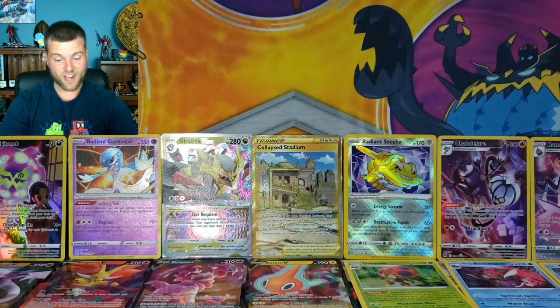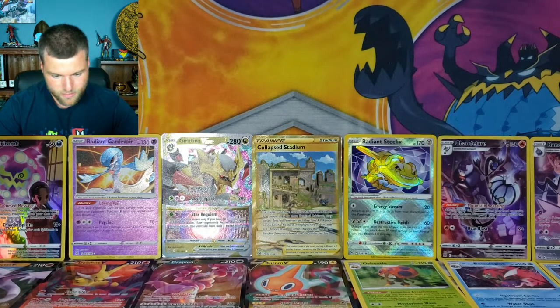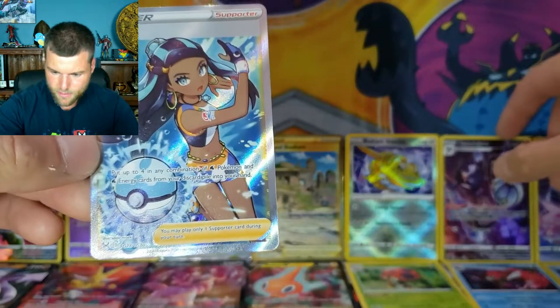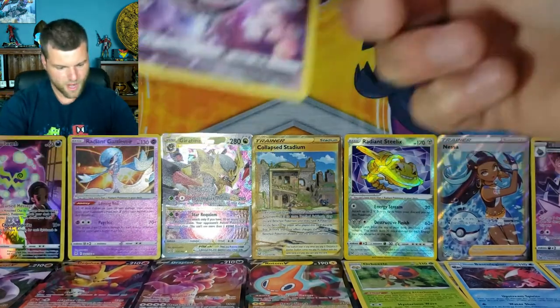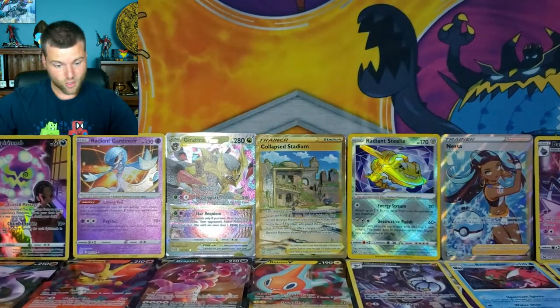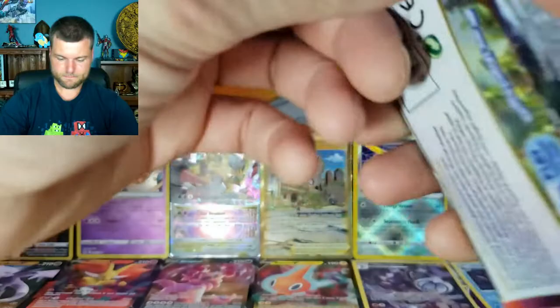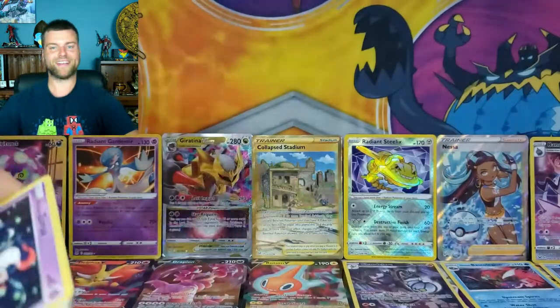That is our first full art of the night — look at that, bubbles going through in different colors! Now we're rearranging: Chandelure moves, full art goes right there. Beautiful! So we've got full art, gold, V-Stars, Trainer Galleries, Radiants — now we need a rainbow, an Alternate Art, and Charizard. I can't go without Charizard!